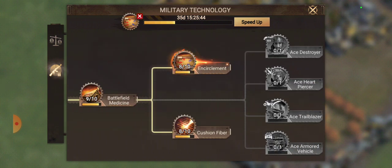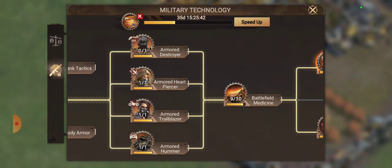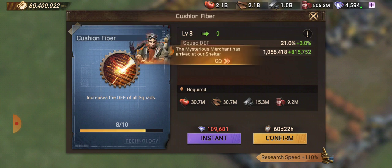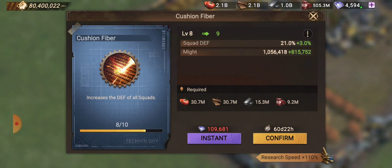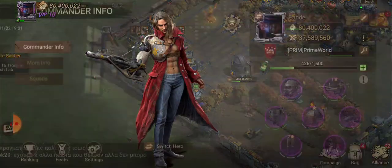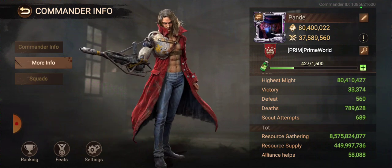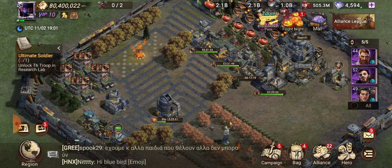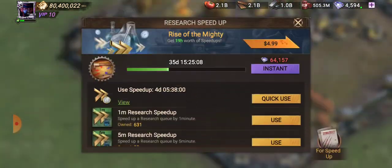Everything — all your research — has to be basically maxed out to get Tier 6. It's really time-consuming. I wouldn't even say the resources are terrible. For some people, looking at these numbers might seem like a lot — that's basically 60 million food and wood combined, plus 15 million steel. But especially if you've been playing a long time or spent money, these resources are probably already in your bags. I've gathered 8.5 billion over my playtime, so resources aren't the real problem — it's the time.